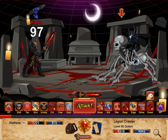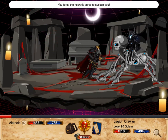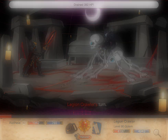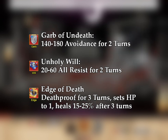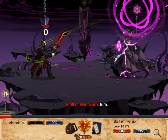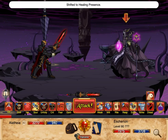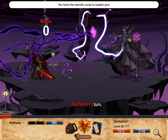When your HP gets low, you can recover HP by switching to Healing Presence and using Necrotic Shift and Blood Tap. Use Garb of Undeath, Unholy Will, and Edge of Death for additional survivability. Note that Edge of Death does not provide immunity to damage over time effects, though you can work around this with either Necrotic Shift in Healing Presence or by simply shielding the skill that applies a DOT.